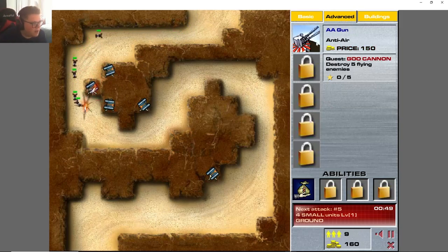Destroy five flying enemies, and we also have to be careful — flying enemies are going to come fairly soon. I need to make sure I have enough money to buy an air defense for it, so I'll have to be a little careful here.